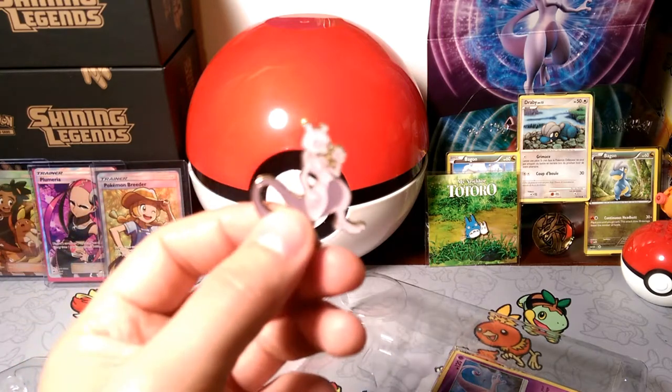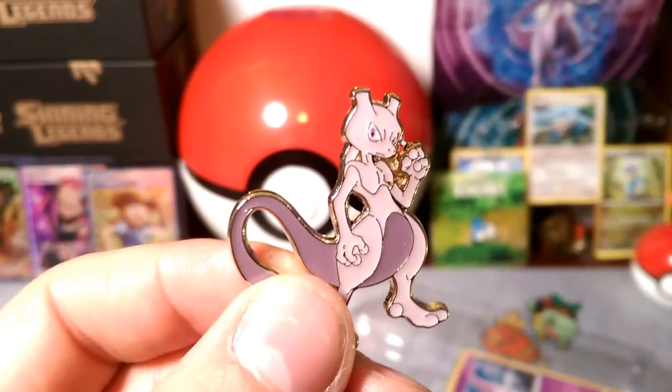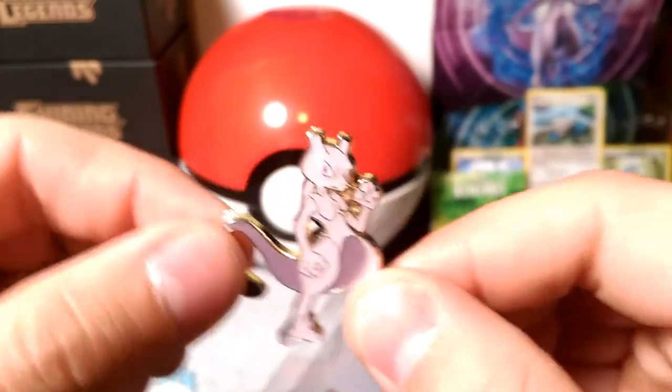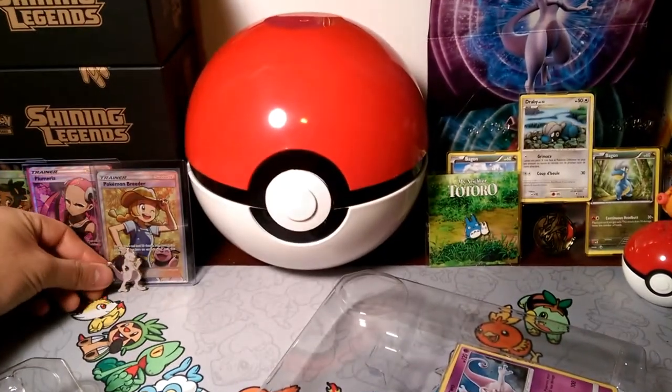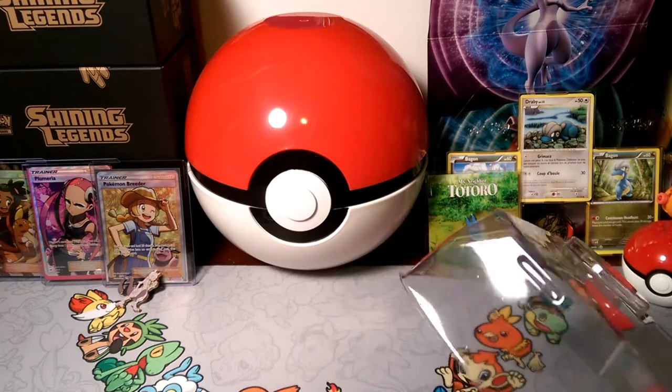I'm keeping that code because I need a Mewtwo. But this is hilarious — look at that pin, look at that face. Like, what? Pokemon lovers, this is blasphemy. Mewtwo has a pretty fun expression on him.